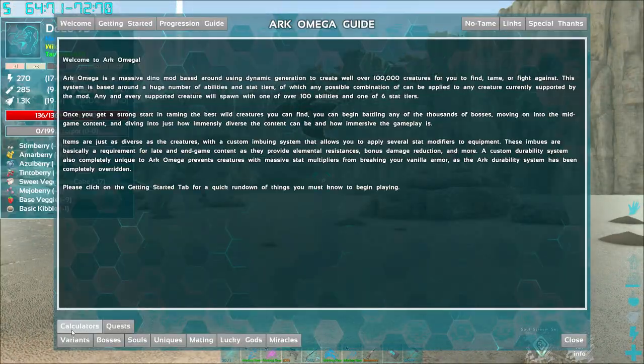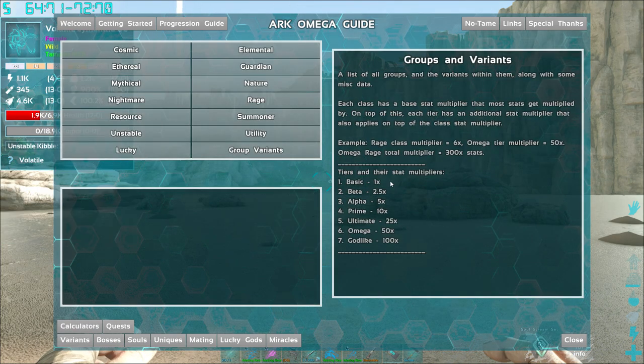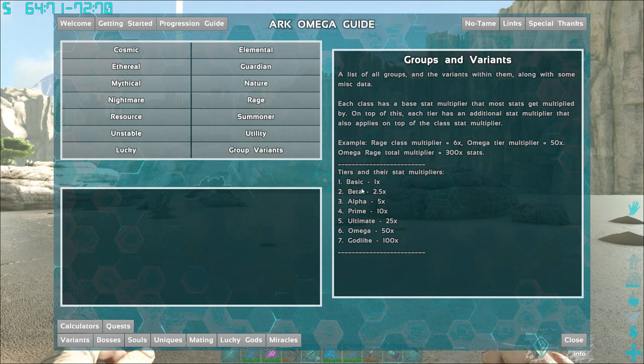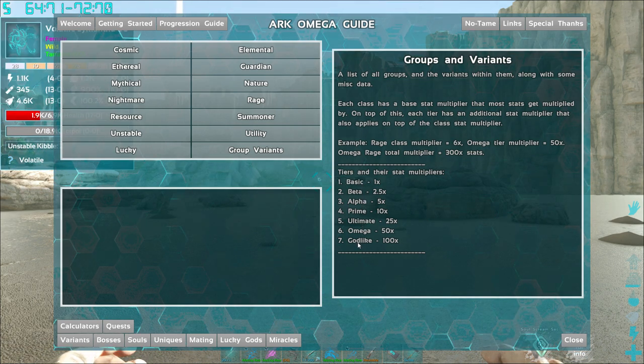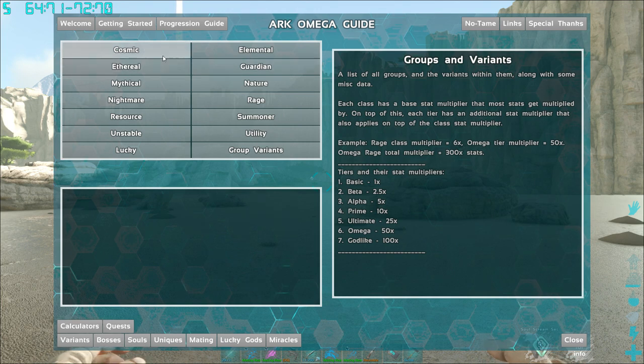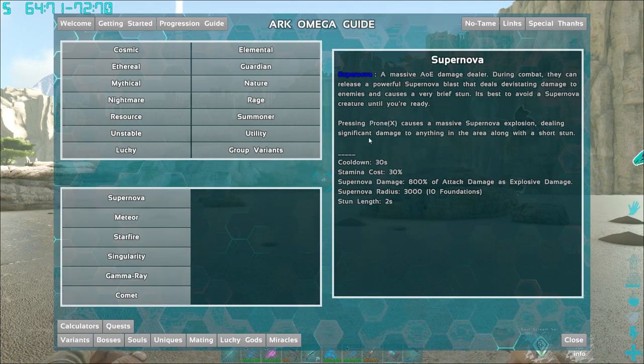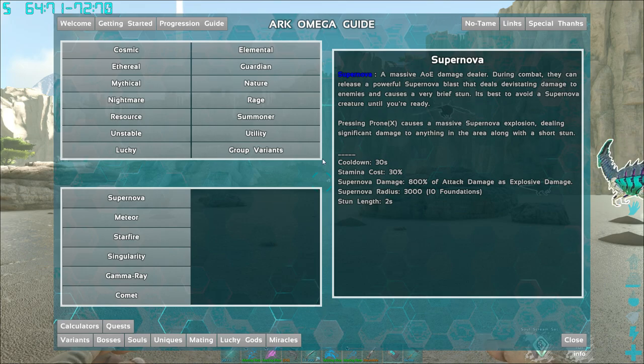If you hit F1 and go to Variants, you can see all the different variant types. Over here you can see the tiers and stat multipliers. It starts off at basic, which is just vanilla, then beta, alpha, prime, ultimate, omega, and godlike — which don't spawn on the map. But you can turn your creatures into godlike later by beating gods. Each variant grouping has multiple types, and inside you can see their special powers.